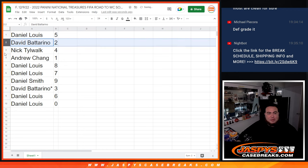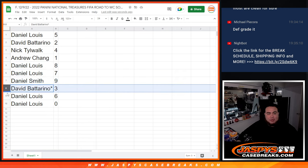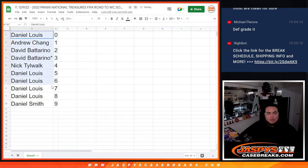That's Daniel with 5, David B with 2, Nick with 4, Andrew 1, Daniel Lewis with 8 as well as 7, Daniel Smith with 9, David B with 3, and then Daniel Lewis with 6 and 0. So alphabetize that.